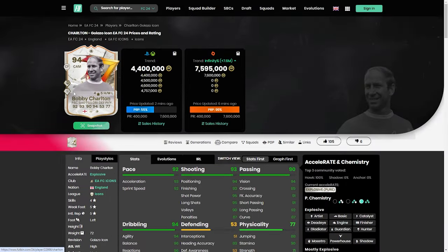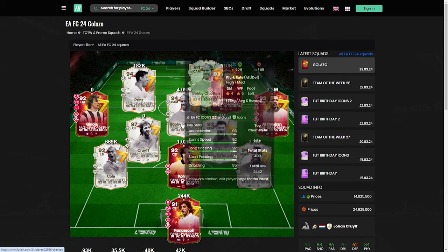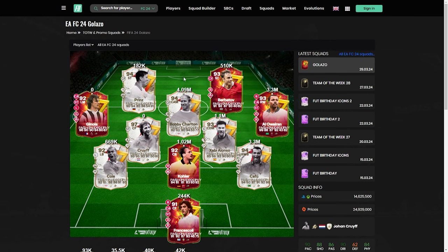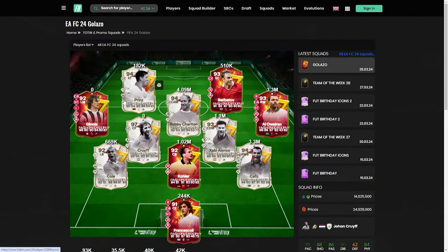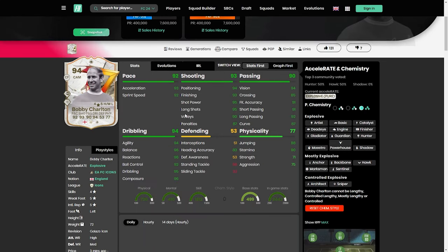Going into the overall of him then - he's currently coming in at 4.09, so a big price difference now. I think when it comes to these cards they're not necessarily crazy priced compared to what I thought. Obviously you've got your Ginola and Cruyff extinct. I thought with this being the first upgrade we've had for Bobby Charlton that he might actually have been quite expensive or at least close to extinction. They've given him 7.6 million, 4-star 5-star. Was that what he was before? He was a 4-star 5-star before as well.